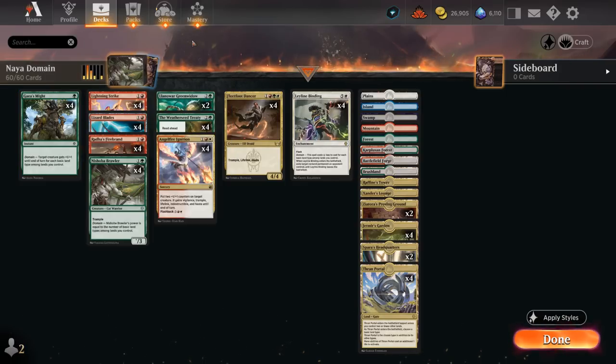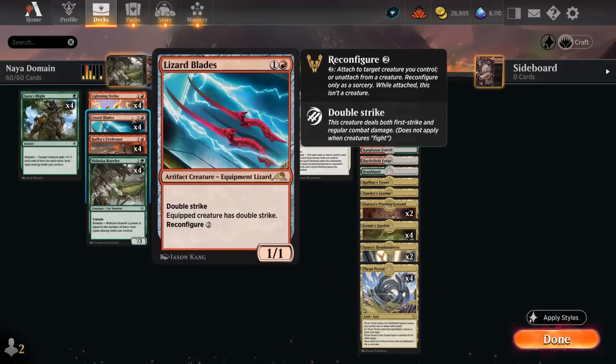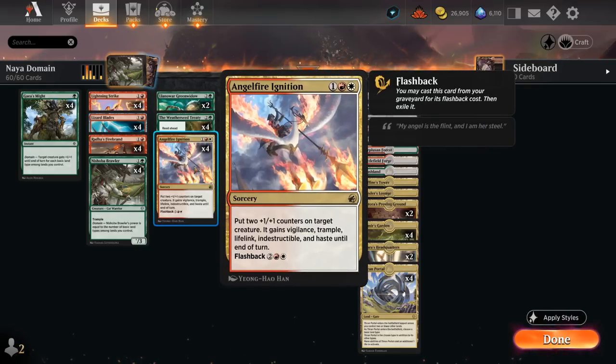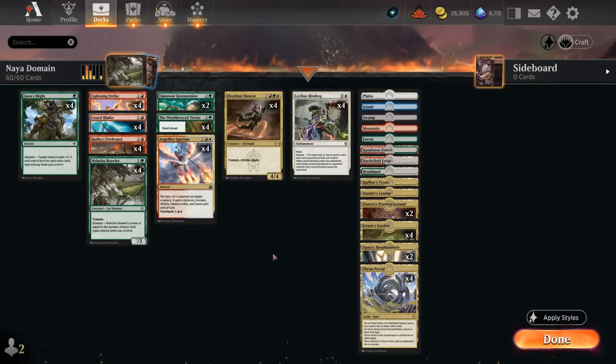We also have a few ways to give our creatures trample, including Angel Fire Ignition, which puts two +1/+1 counters on a target creature and gives it Vigilance, Trample, Lifelink, Indestructible, and Haste until end of turn. We can even flash it back from the graveyard to play it a second time. Angel Fire Ignition is great with Lizard Blades, and the extra life gain can also come in handy since we deal ourselves quite a bit of damage with our own mana base, which includes Thran Portal.